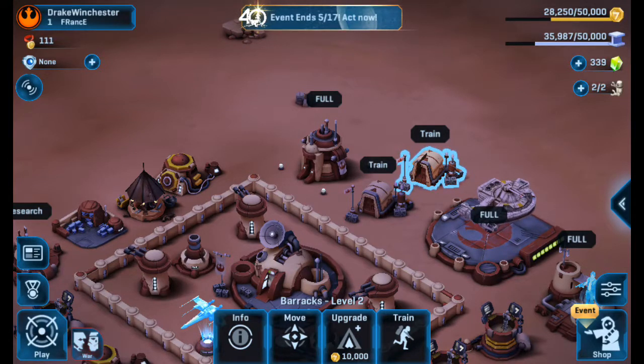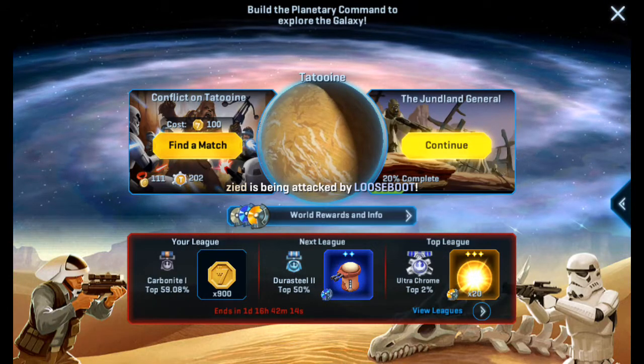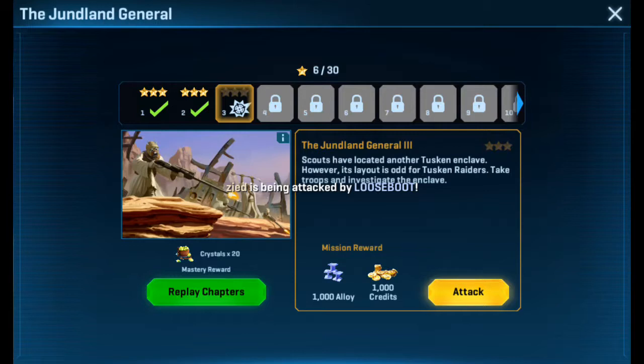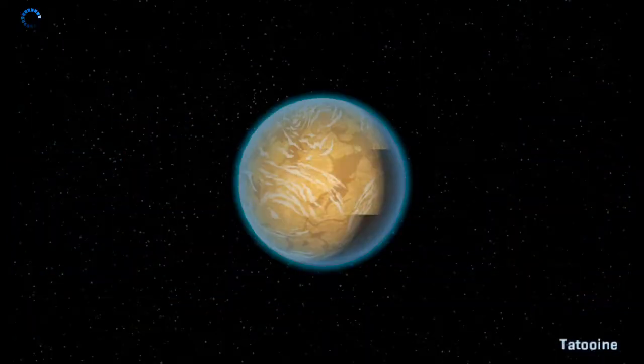Might be able to get this done in one video. Scouts have located another Tuscan enclave. However, its layout is odd for Tuscan raiders. Take troops and investigate the enclave. Let's do it, boys. And gals.